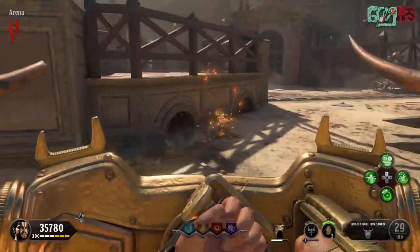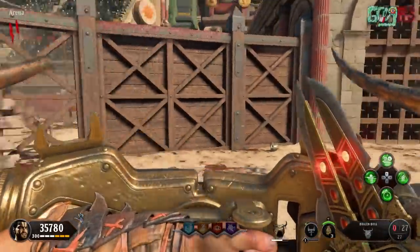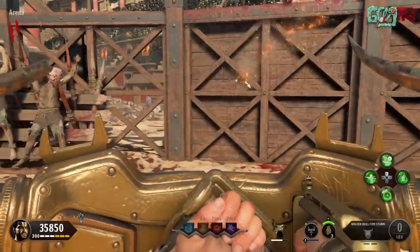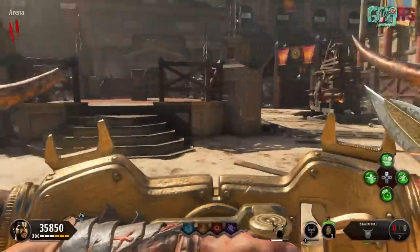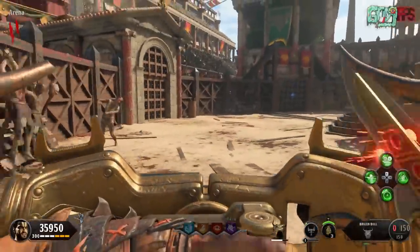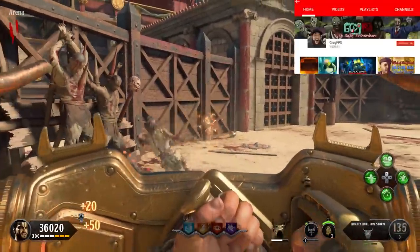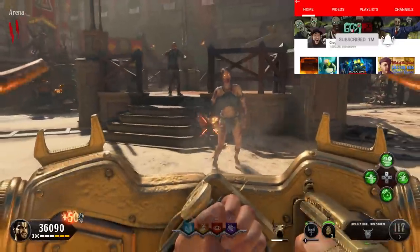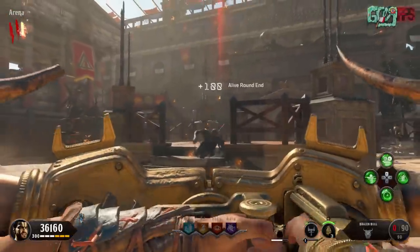Hey, what's up soldiers, my name is Greg FPS the zombies extraordinaire and welcome back to another video. In this video I'm going to be showing you guys how to build the Brazen Bull shield — this is the best shield in Black Ops 4 zombies, it literally shoots bullets and kills boss zombies. If you guys enjoy the video, please drop a like and subscribe if you're new.